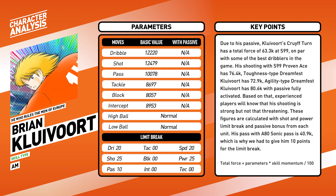Due to his passive, Clevert's Croifton has a total force of 63.9k at S99, on par with some of the best dribblers in the game. His Proven Ace has a 76.4k force, while his toughness type Dreamfest counterpart has 72.9k, and the agility type Dreamfest Clevert has 80.6k with passive fully activated. Based on that, experienced players will know that his shooting is strong but not that threatening. Note that these figures are calculated with shot and power limit break and passive bonus from each unit.